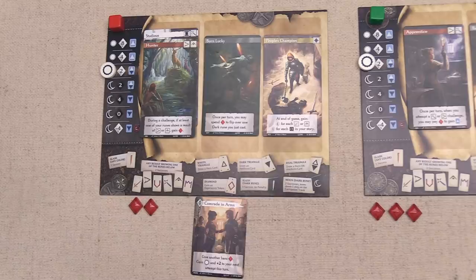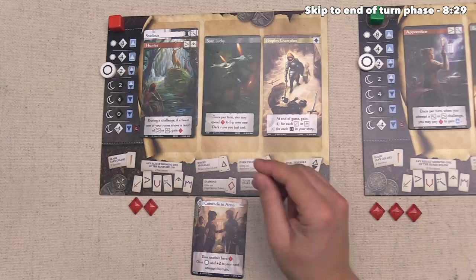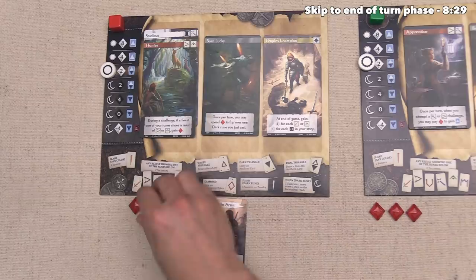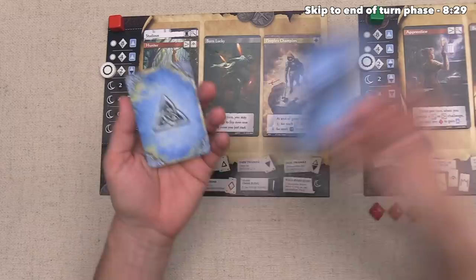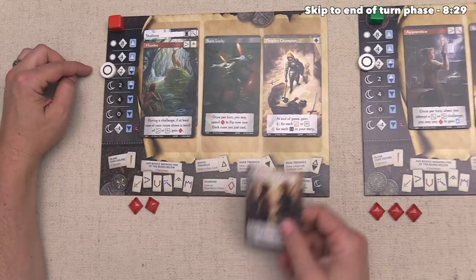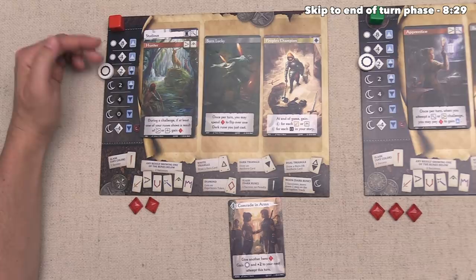We are done with our main action, but there are other actions we can take before finishing our turn — either before or after the main action. One involves using abilities on your face-up cards. Another lets you spend one experience to discard any one card from the story rows and replace it. You can also spend Hero or Anti-Hero cards. At the start of the game everybody has one hero card, and you can only play these cards if you are at the right spot on the corruption track. We start in the middle neutral spot, and the numbers along the side show points for being at each spot at end of game.